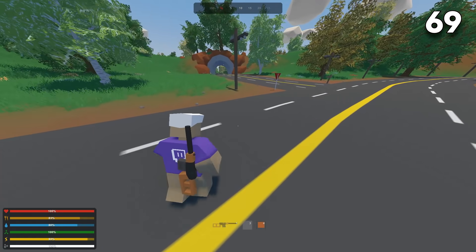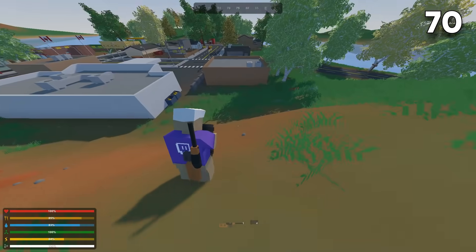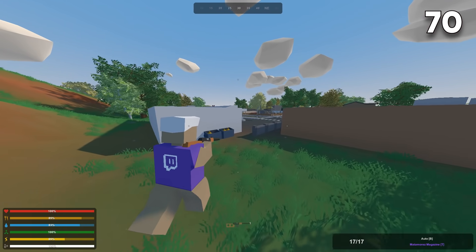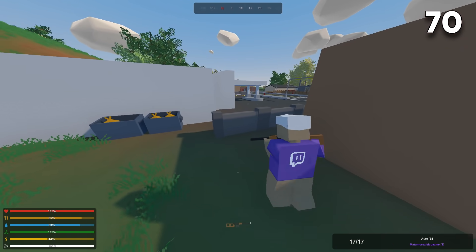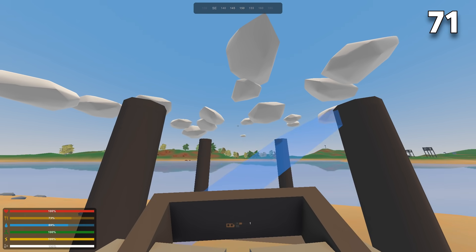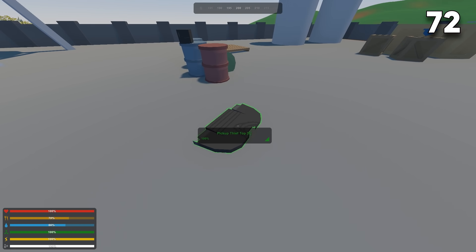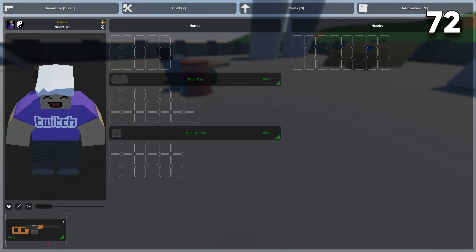Running at an angle is slightly faster than running straight. Place a bed outside of a city before you go in — that way if you die you can respawn closer to the city and possibly get your loot back. When holding a structure like a ramp, right-click to rotate it. On maps other than Elver, thief clothes have the most storage other than backpacks and are usually found in ranger locations.